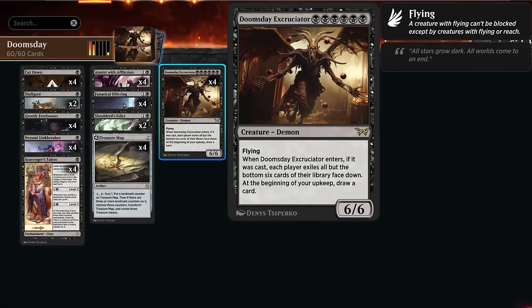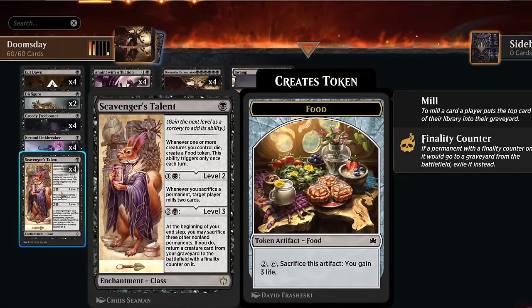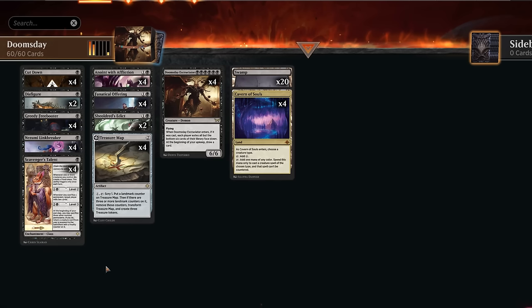We can also get the talent to level three where we can bring back creatures out of our graveyard, although do keep in mind that if we reanimate the Excruciator it's not going to trigger since it only happens if we actually cast it. It could still be a 6/6 flyer that draws an additional card each turn, so it's still fine to reanimate — which is why sometimes we initially want to mill ourselves before starting to mill the opponent.